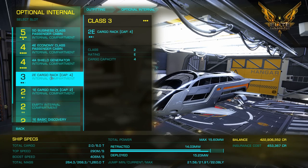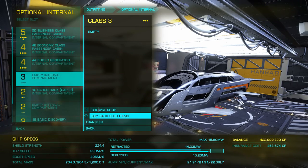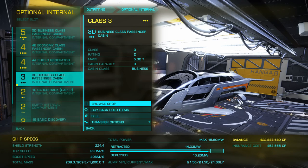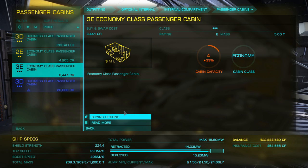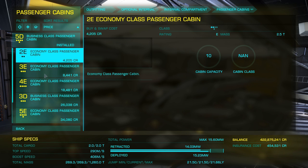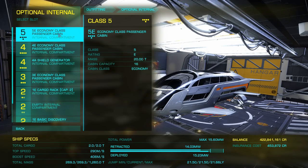Let's buy that option, sell the module, and store it. We've got a cargo rack there and our shields. We'll sell that cargo rack — we've got some in storage anyway — and fit a decent cabin instead. I also bought some economy class cabins; you never know when you might need them for a mission that only requires economy. I'll probably sell them later, but it's best to be prepared.